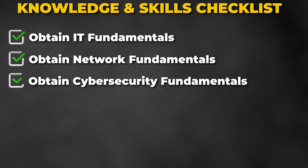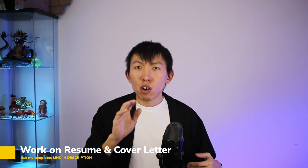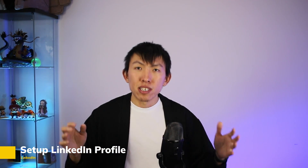Once you have finished with either CDSA or CCD and worked on projects and labs while documenting on GitHub or other sites, you should have obtained the following skills: IT fundamentals, network fundamentals, cybersecurity fundamentals, SOC analyst fundamentals, hands-on skills, and soft skills. Now you are ready to try your luck on job hunting. But before you do that, spend a lot of time on your resume and cover letter, because that one piece of paper will either land you a potential role or have you sitting on the sidelines. Use my resume and cover letter templates, and make sure whatever you put down relates to the role you're applying to. Then build up your LinkedIn profile and list your blog or GitHub so recruiters can easily view your work.